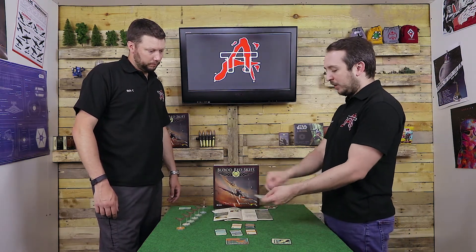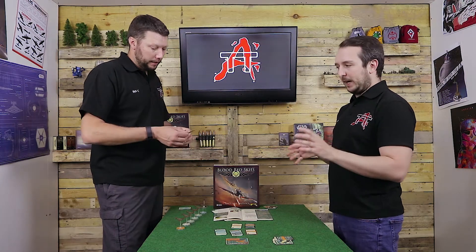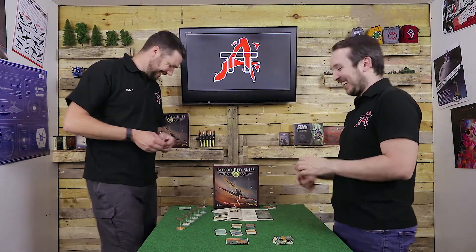Some cards have a test written at the bottom. For example, one says 'gunnery test' — it helps you when you're firing. You play it and get the benefit during your shoot action, adding one more firepower dice to the attack. Then you make a gunnery test — pilot skill plus the plane's firepower — to keep the card, without the extra dice. If you pass, you keep it; if you fail, it gets discarded.